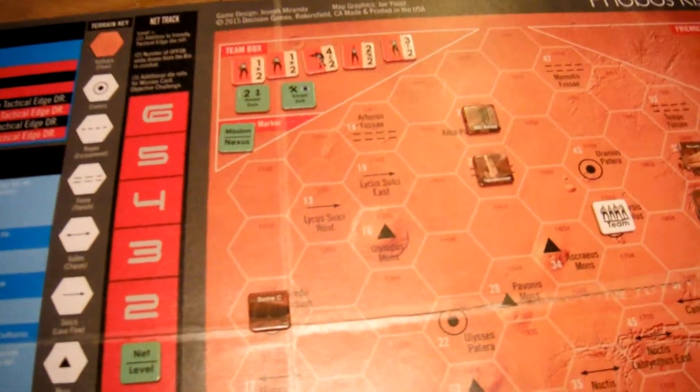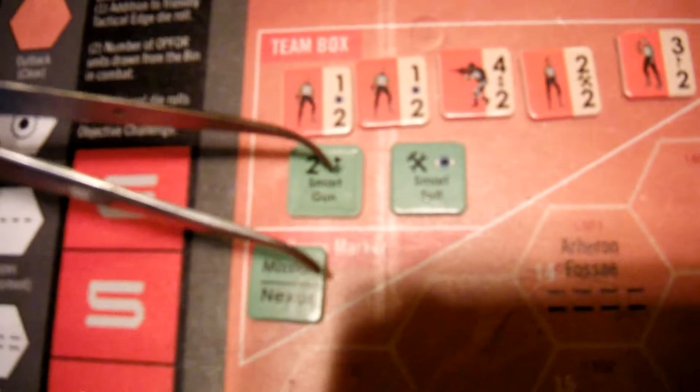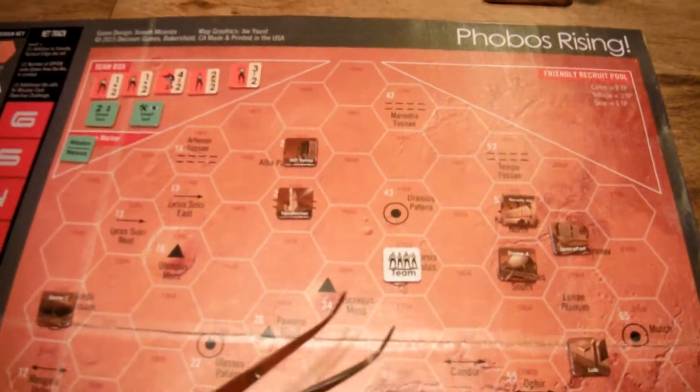I also have a soldier-type character that gives me a bonus to combat. I have this guy with the cross wrench and hammer who gives me a bonus to the repair action, which is basically healing a guy that's been flipped. And this guy with the little flag symbol gives bonuses to recruiting leadership tests. I also have a couple pieces of equipment — a smart gun which gives me plus two to combat, and a smart suit which gives a bonus to repair and to net runs.